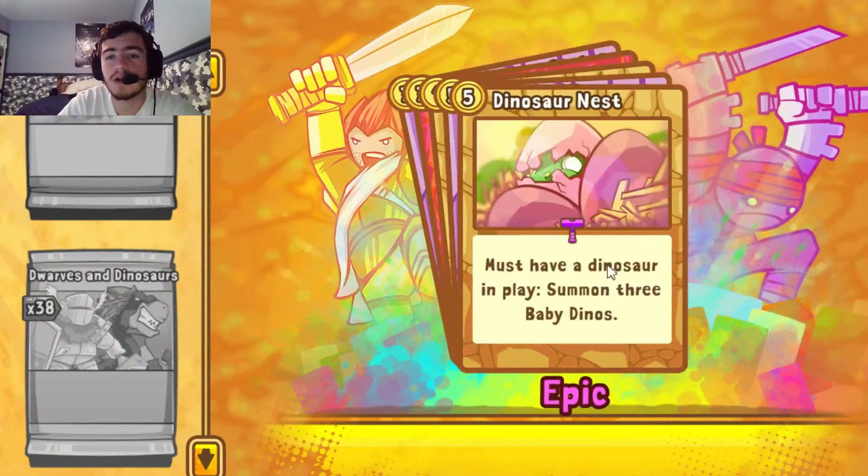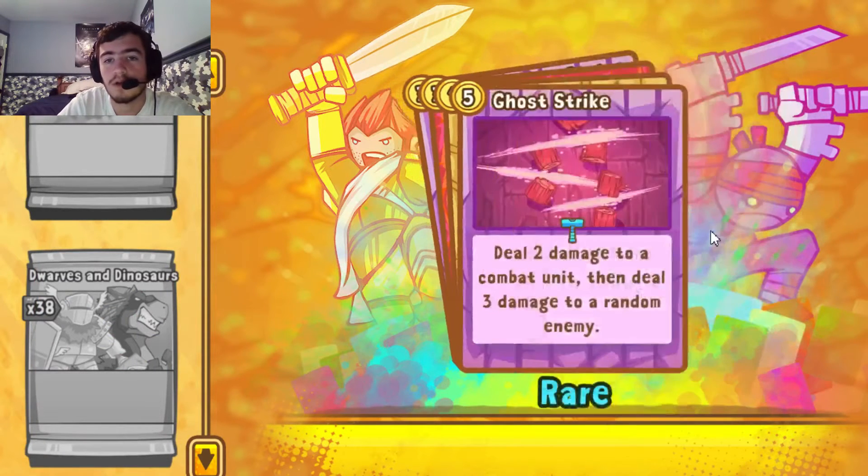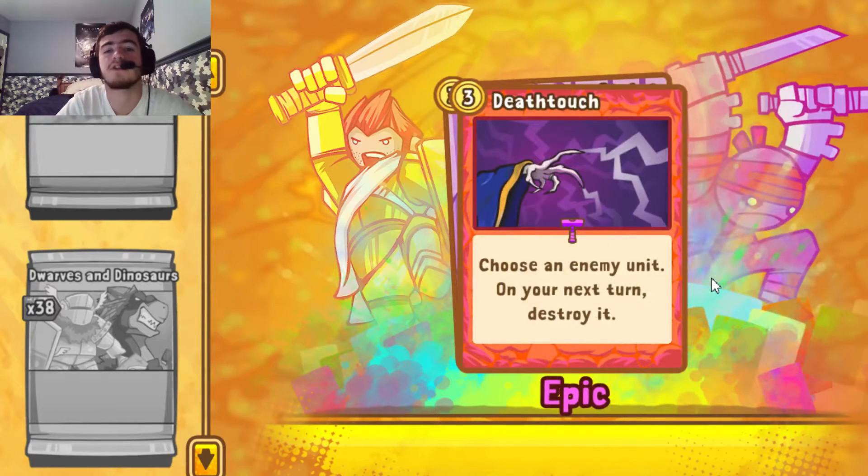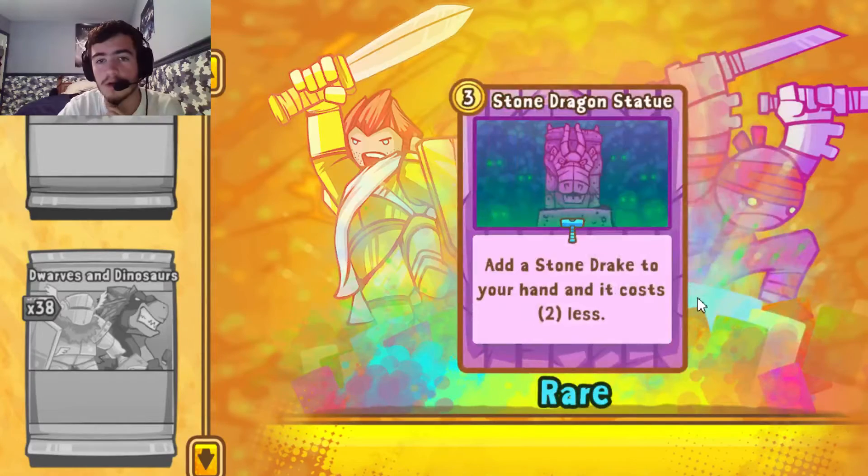Dinosaur Nest — an Epic, great for Dinosaur Dex. Great that I pulled at least one. Ghost Strike again — so that completes our Ghost Strike set. Baby Dino — haven't seen him yet, cool. Death Touch — nice, another card I was going for. Pretty much the hard Warlock removal — a very early murder. If you can get that out, you can definitely cripple your opponent quite early.